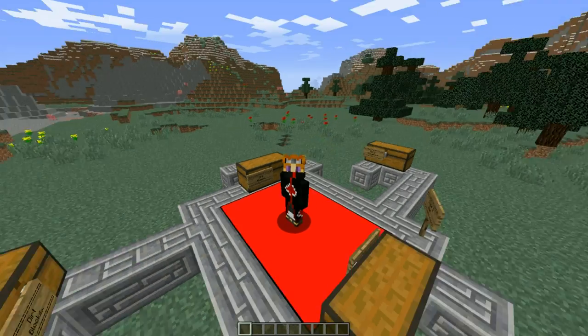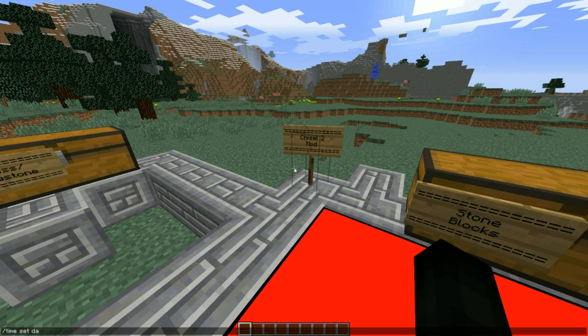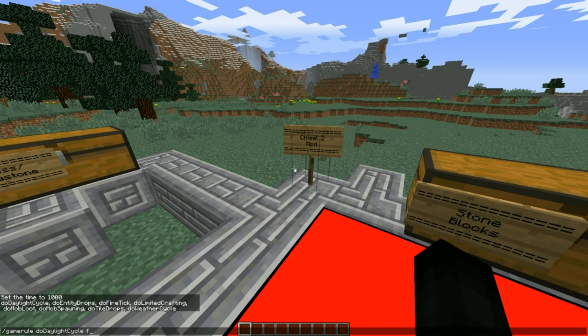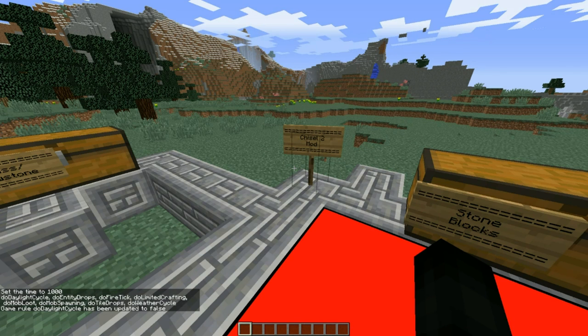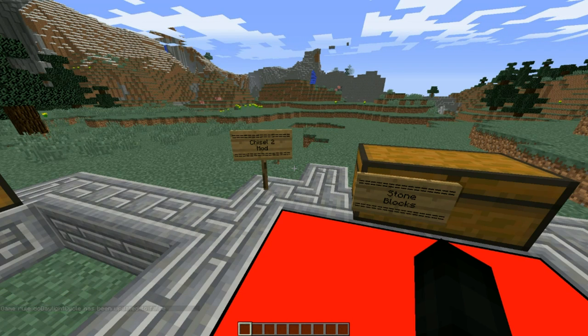I'd like to share with you guys the amazing mod known as the Chisel 2 mod. I already realized I don't have the game rule set to disable the daytime cycle — there we go. So, Chisel 2 essentially allows you to take any normal block in Minecraft and chisel it into a variety of custom blocks just for decoration. This mod is a heavy decoration mod.